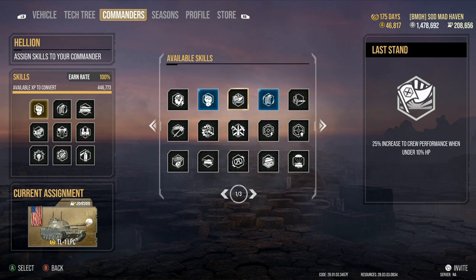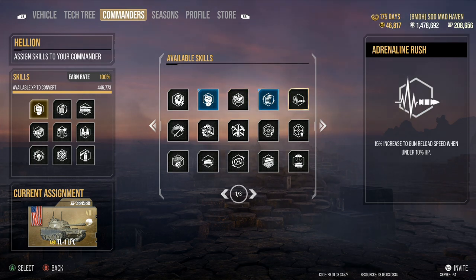Next up we have Last Stand — 25% increase to crew performance when under 10% health. This is a situational perk. I might start running this on my Maus or maybe even my E100 just because it sounds fun, and I want to see how quick we can get the reload in. Stacking adrenaline rush along with Last Stand would be a really good way to do it.